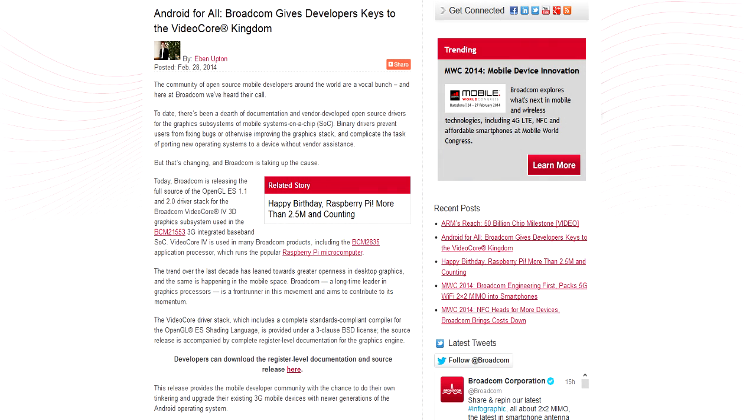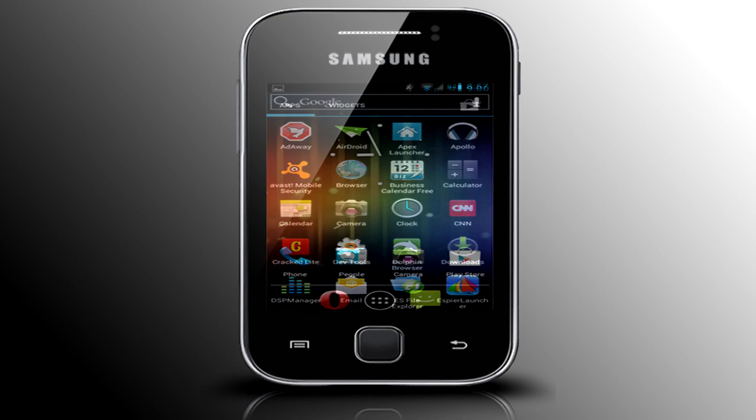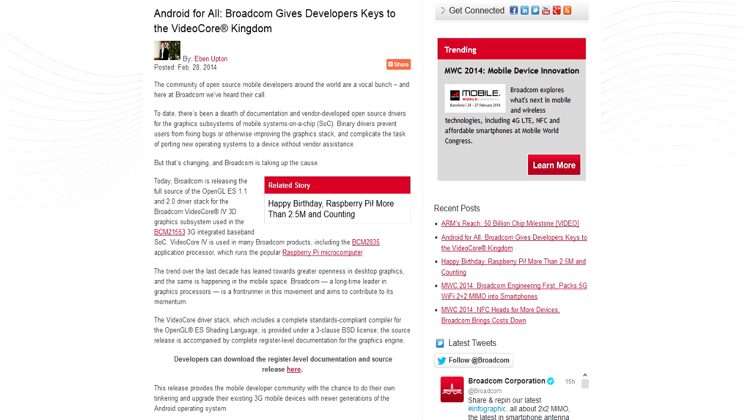Broadcom has released the full source of the OpenGL ES 1.1 and 2.0 driver stack for the Broadcom VideoCore 3D graphics subsystem used in the BCM21553, which is what our Galaxy Y uses. These are specially released for Android 4.0 Ice Cream Sandwich, which means that developers can now actually work on a stable CyanogenMod 9 ROM. This is basically what developers have been waiting to see for pretty much two years now, and it has finally happened.